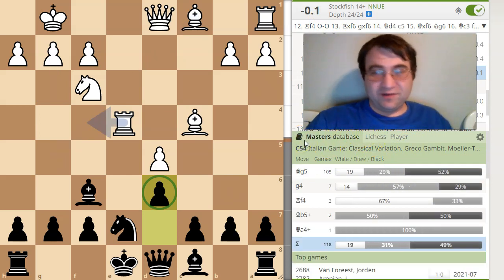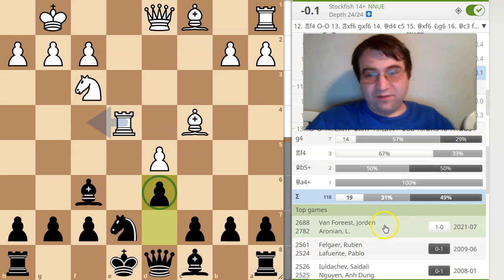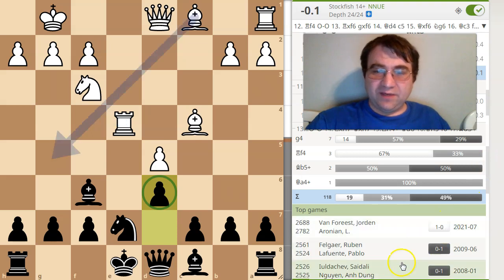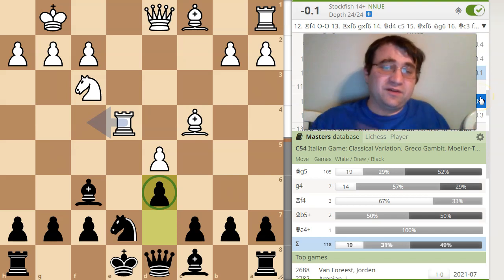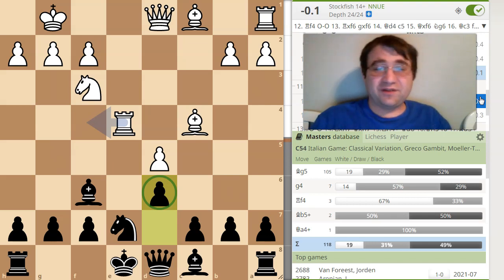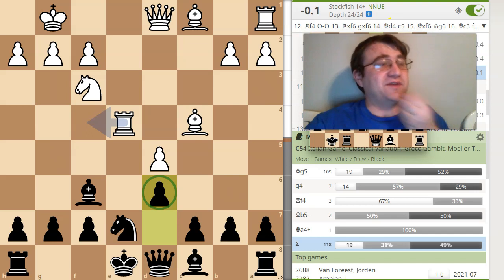What surprised me was again the correlation between the Lee Chess database and the masters database — this is still the path all the masters go down. We have a recent game of Van Foreest versus Aronian in this line where white actually ended up winning, but Aronian was basically winning the whole game and just blundered at the end. For the most part black does well. Generally speaking, if you have a relatively equal position with chances, that's a success story for black.